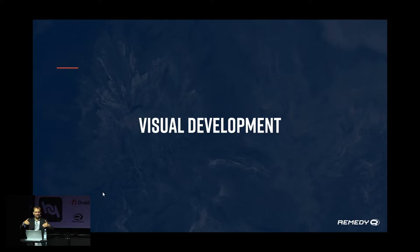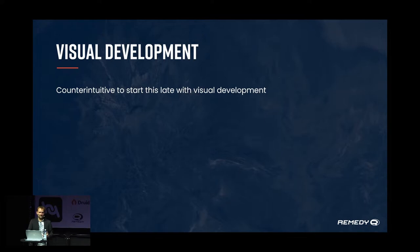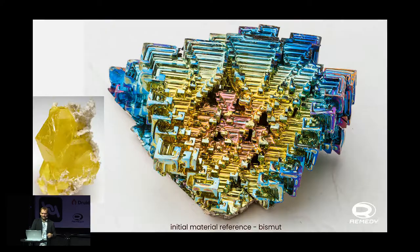At that point it was actually quite strange: we now had some time to think about how the crystals were actually going to look. People were saying that the yellow crystal stuff looked a bit World of Warcraft — which doesn't fit stylistically into the Control universe's brutalist architecture. It seems counterintuitive to start visual development this late, but we had to find the base metrics to unlock the other teams first. Because we used procedural mechanisms, we could just change how the geometry is generated while the metrics stayed the same.